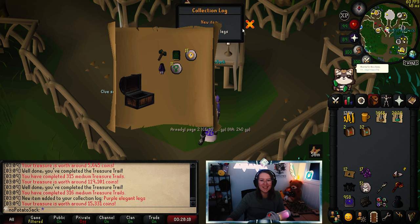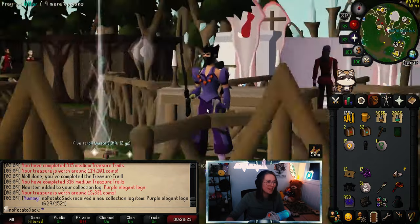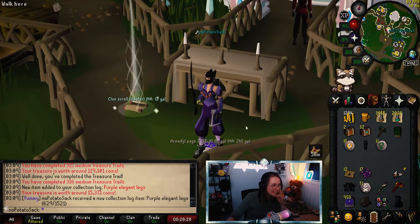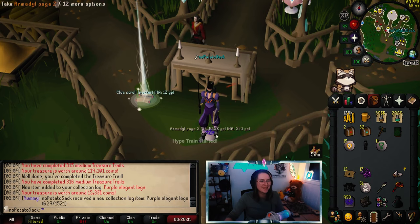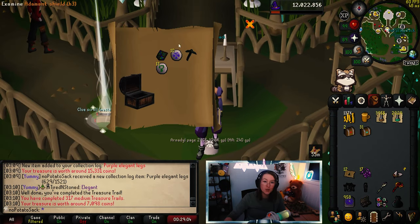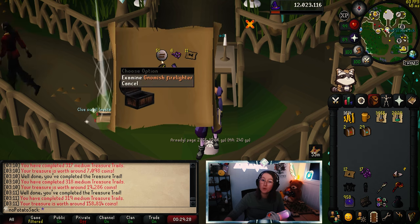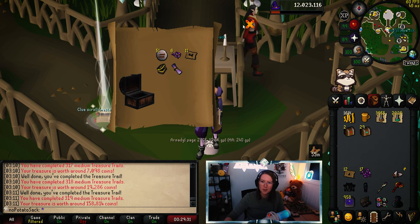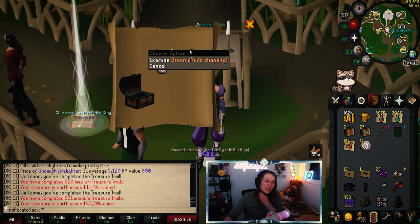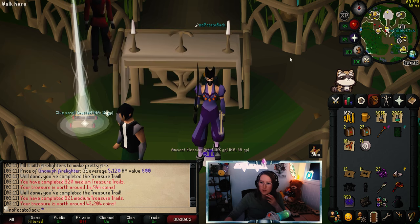And then we get the purple elegant legs, which is the set matching with the blouse we just got earlier — matching with my book. That's funny. Oh my god. Now we just need to get some green boots to match with this outfit. Another unique, but it's a duplicate. 30 to go. Gnomish Firelighter and Ancient Blessing — both duplicates as well. A lot of duplicates today. And then the green d'hide chaps G. We literally just got the green d'hide body G as well.